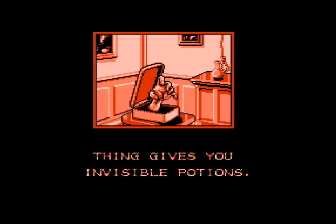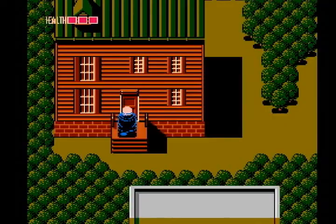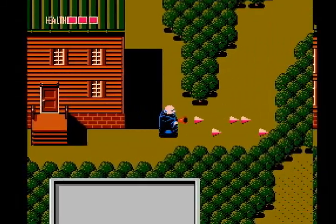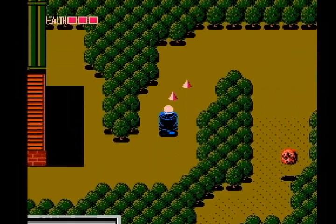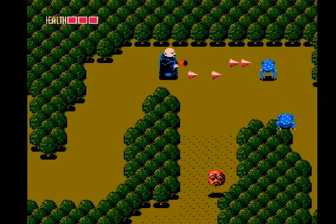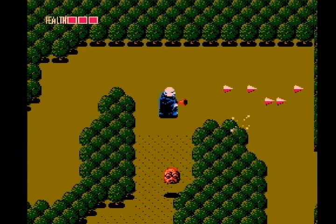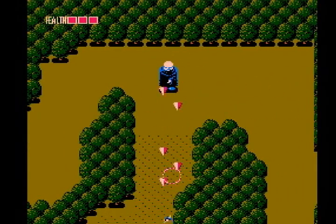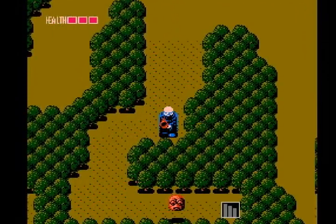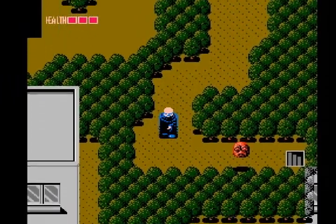And now Thing gives us invisible potions — well, these are not invisible potions, these are invincible potions. Once you take these, you kind of flash in and out and look invisible, but the enemies will still see you — they just can't hurt you. And now we need to go this way.